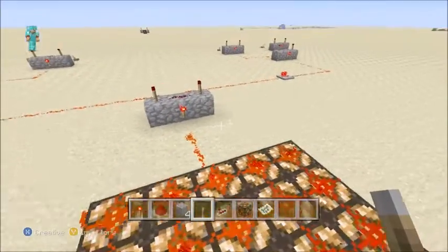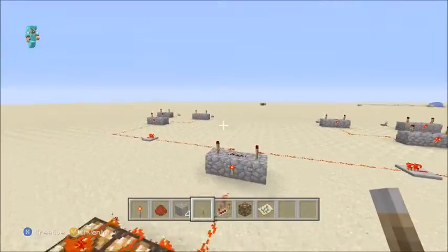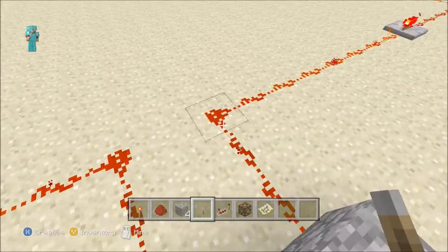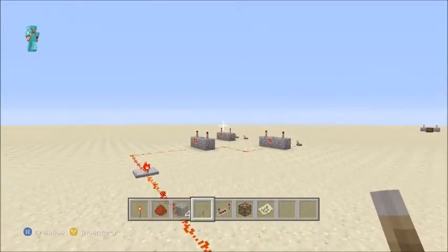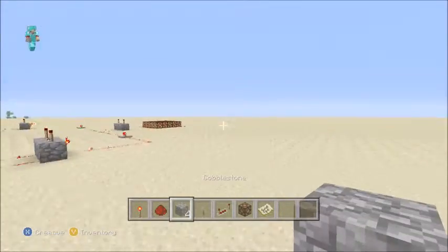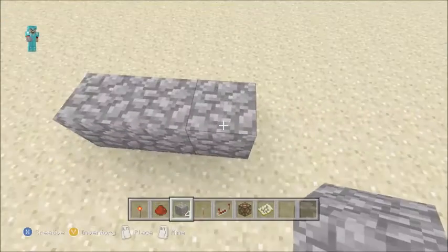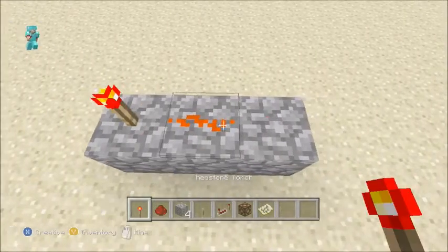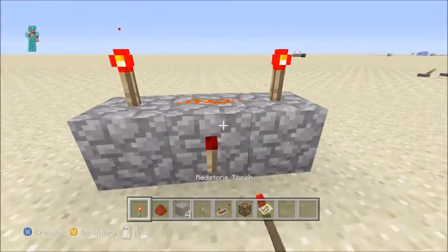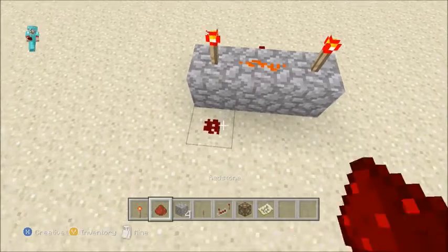You can link multiple inputs to one output and not have it go off until all of the inputs are turned on to activate this output, which would be this light. The way it's made is very simple. You really just need three blocks, some redstone, and a redstone torch.